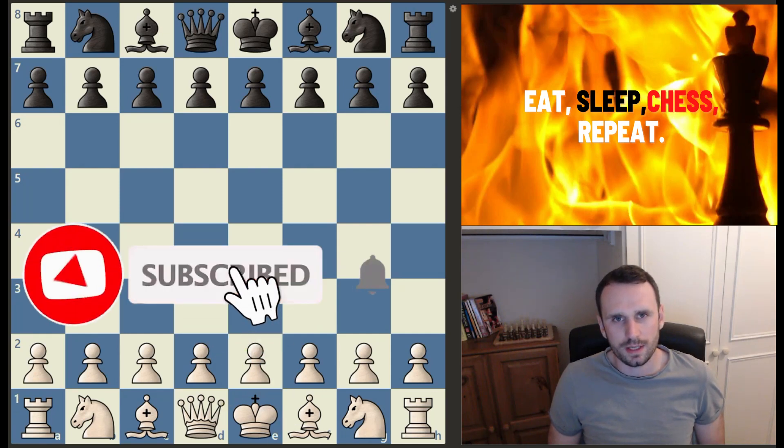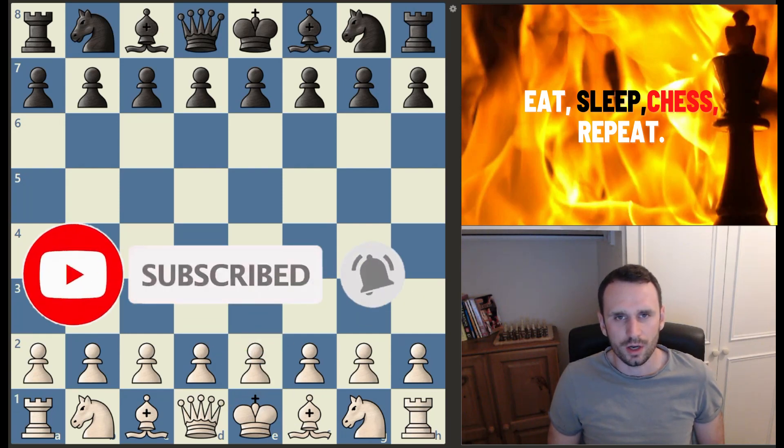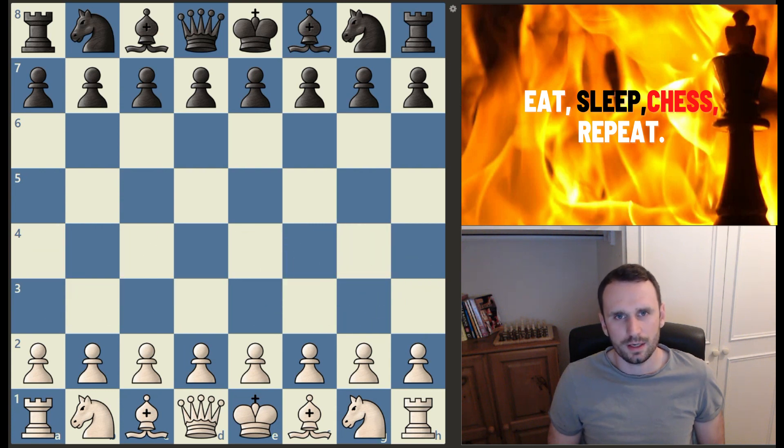Hi everyone. 18-year-old sensation Alireza Firuzja is closing in fast on 2800, and today he played in another thrilling encounter with Greek Grandmaster Dimitrios Mastrovassilis.